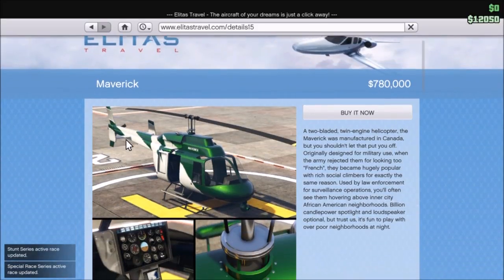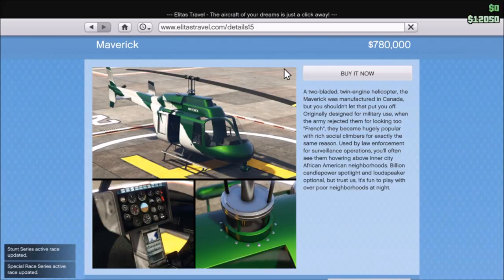Looking at the Maverick, we see the description. It says: 'The Maverick is a two-bladed twin-engine helicopter. The Maverick was manufactured in Canada, but you shouldn't let that put you off. Originally designed for military use, when the Army rejected them for looking too French, they became hugely popular with rich social climbers for exactly the same reason. Used by law enforcement for surveillance operations, you'll often see them hovering above inner-city African-American neighborhoods, billion candle power spotlights and loudspeaker optional. But trust us, it's fun to play with over poor neighborhoods at night.'